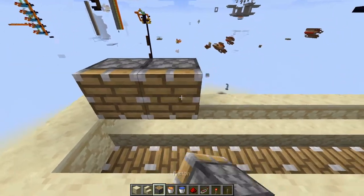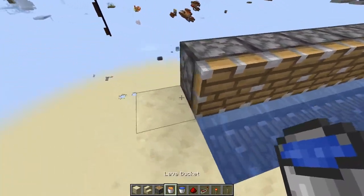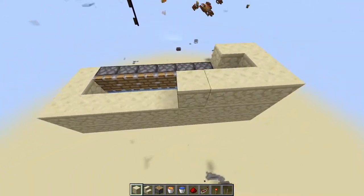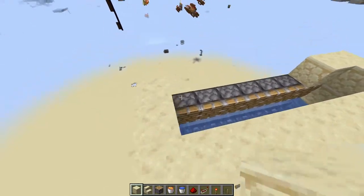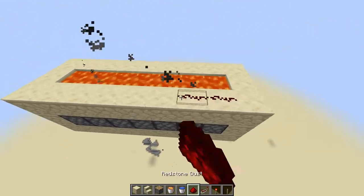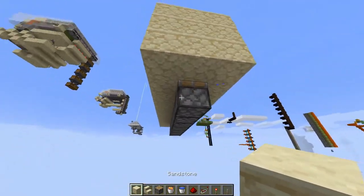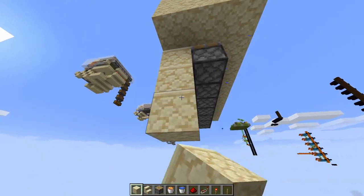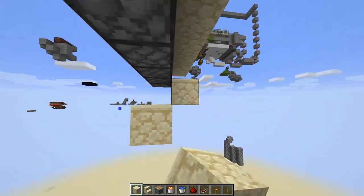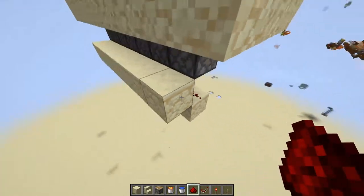Now what you want to do is place pistons on top of all these stairs here. Go ahead and waterlog all these stairs, then build another two-block-tall frame around all this — here's the first block and here's the second block. Then go ahead and place lava on top of all these here. Come to the top and place redstone dust on top of all these blocks so it covers the full length of the pistons. Come underneath to these pistons and come down three blocks, over one, break out those two blocks, and extend this all the way across the full length of the pistons. Then place redstone on both the bottom blocks and the top blocks.